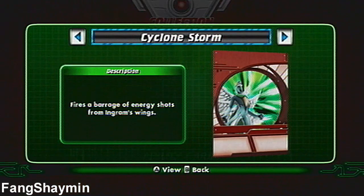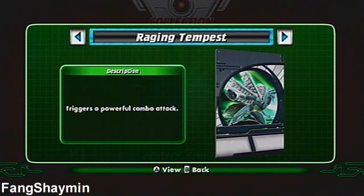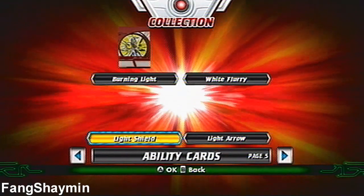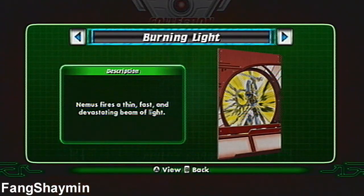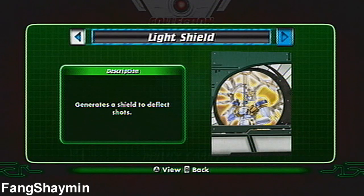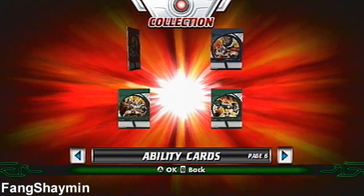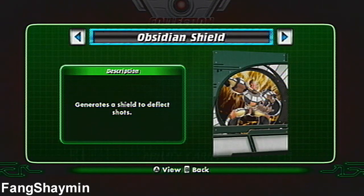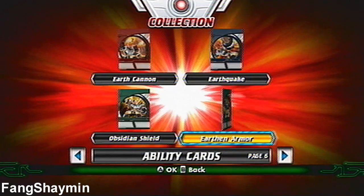Here's Ingram's: Cyclone Storm, Raging Tempest, Wind Blast, and Tornado Vortex. Here's Nemus: Burning Light, White Flurry, Light Shield, and Light Arrow. For Wilda: Earth Cannon, Earthquake, Obsidian Shield, and Earthen Armor.